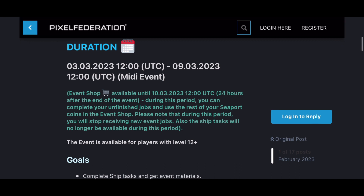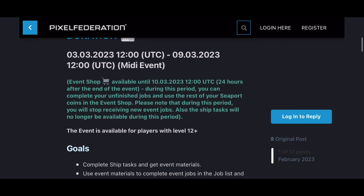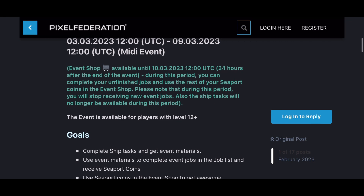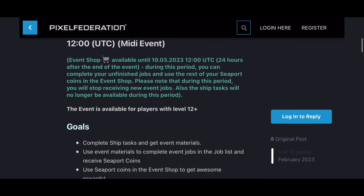Generally, how it works is that during this period of time you're going to finish tasks and get the best rewards of this seaport event. The event shop is available until the 10th of March, which is 24 hours after the event ends. For longer events it's 48 hours, but for this short event it's just 24 hours. You've got to complete all your unfinished jobs and use the rest of your seaport coins in the event shop. During this period you will not get any more ship tasks.